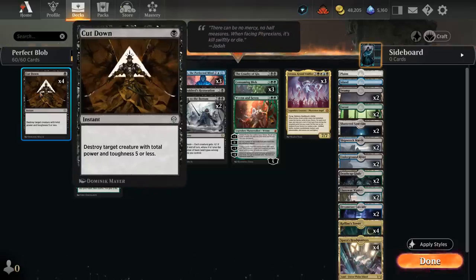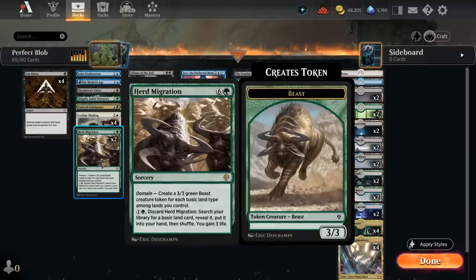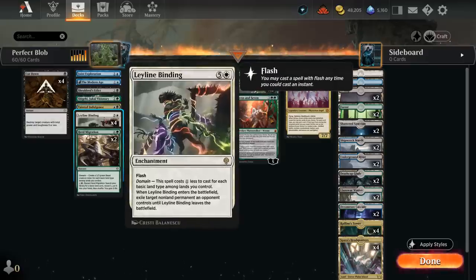At one mana, the full set of Cut Down is a necessary removal spell against red aggro decks. Since a lot of our lands come into play tapped early on, we can still play a tapped land turn one, Cut Down on turn two, and play another tapped land and keep going. At two mana we can also use Herd Migration — on its green ability, discard it to search for a basic and gain three life, also valuable against red aggro. Then Leyline Binding, which we can often cast for two mana at instant speed to exile an opposing permanent.